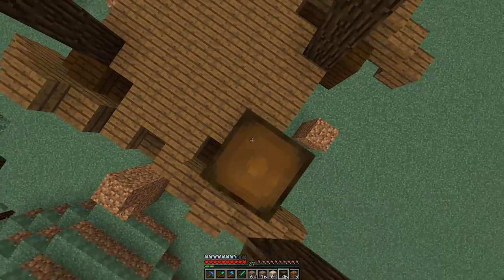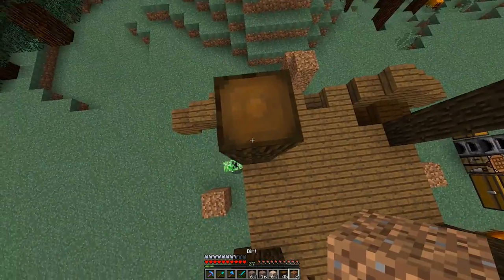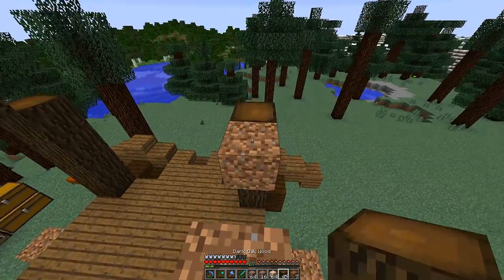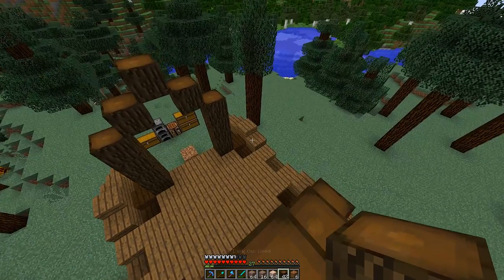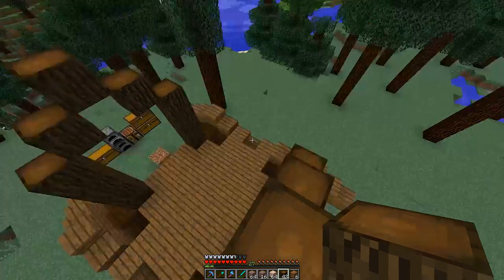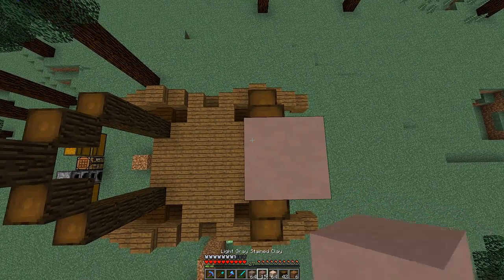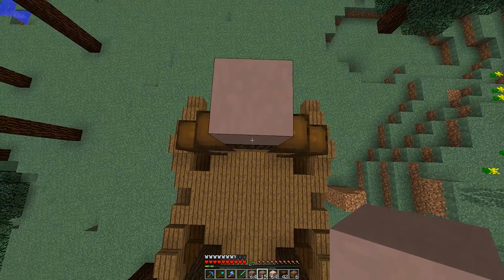We're going to bring this up four blocks — there we go. We'll put a little bit of scaffolding down there. Oh my gosh, he is looking at us! The most important part of a covered wagon is the canvas tent at the top, of course. So to make this look nice and fancy, we're going to go with our light gray stained clay.